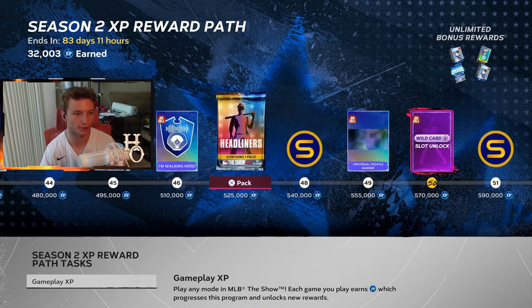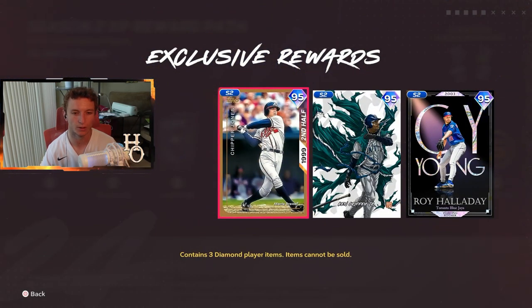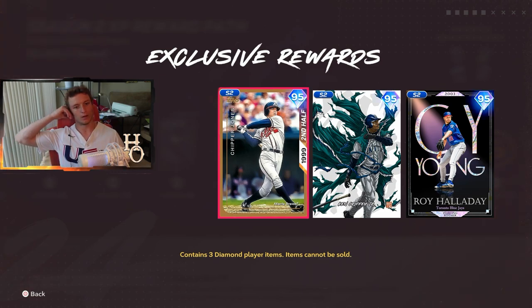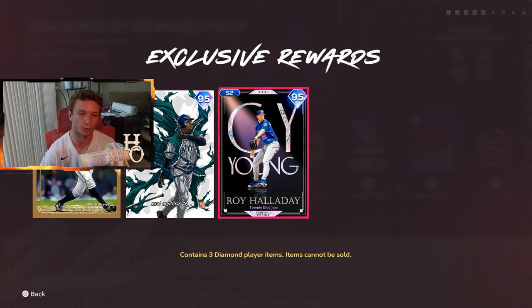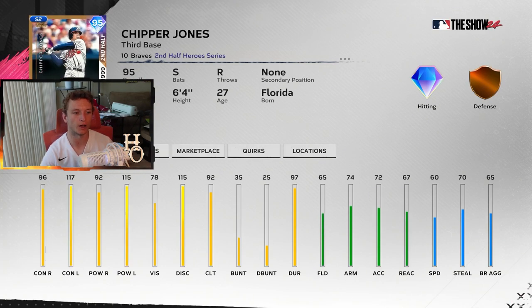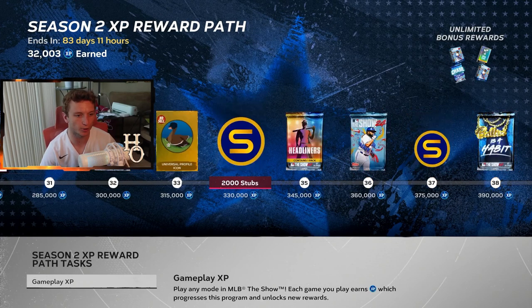There's a 95 overall chase pack — seven packs in there, it's kind of random. It has Chipper Jones and Griffey from their '22 card art, plus Roy Halladay in a Blue Jays uniform. These are diet versions of the cards, but the boss pack looks really good.